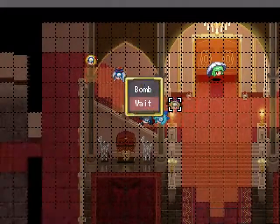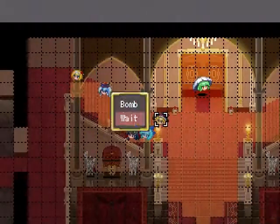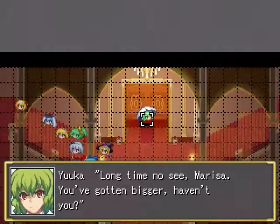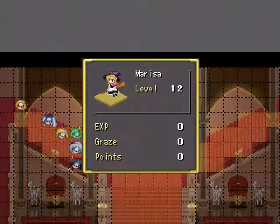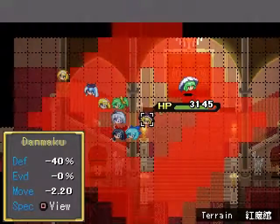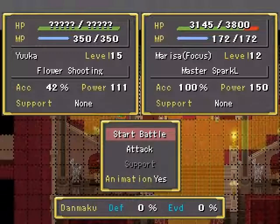Unfortunately, you need to use Mighty Cell for that. I don't want to use Master Spark just yet. Let's move one space closer. It only matters that Marisa actually survives. For the first time that Marisa is in a battle with Yuka, I'm gonna show that dialogue later anyway. Once you use Master Spark after the dialogue with Yuka and Marisa has been triggered — I would not recommend doing that unless you want to get the additional song. Let's show that off.